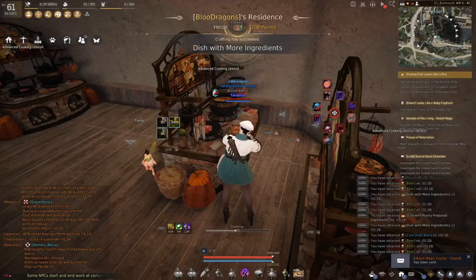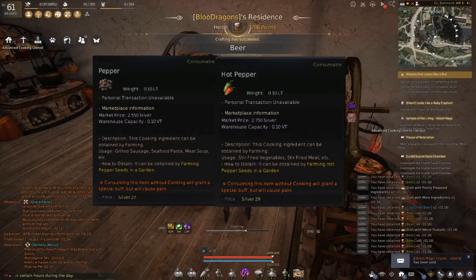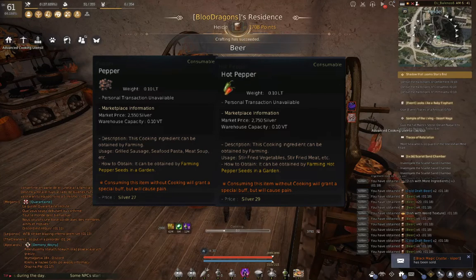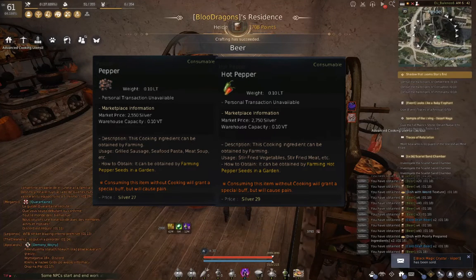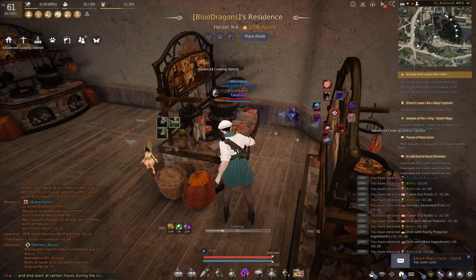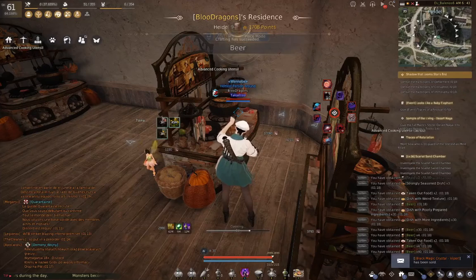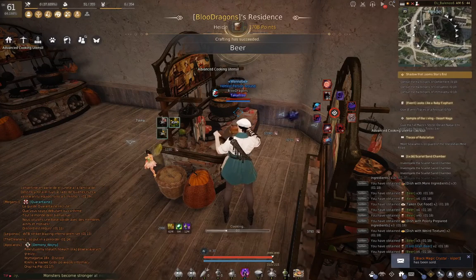There are a few bottlenecks I want to highlight. The first ones are pepper and hot pepper. The marketplace is always out of stock so you will have to set up a few farms. I advise you to get as many farms as you can and start planting both pepper and hot pepper seeds. These seeds are buyable at the seed vendor in Calfion.